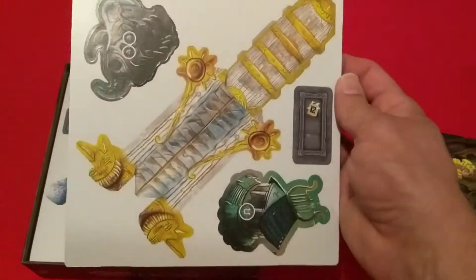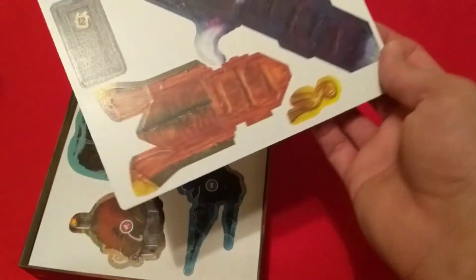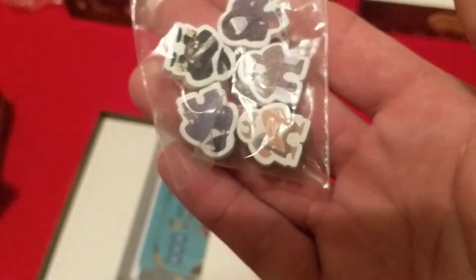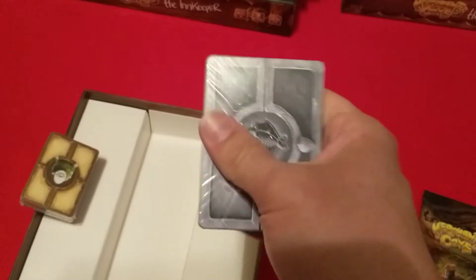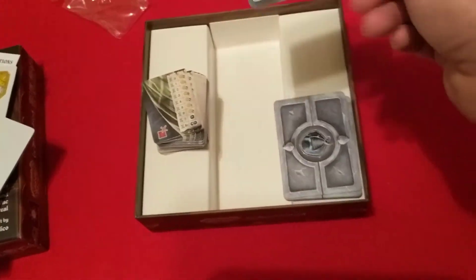Here are the boats and some of the expansion pieces — you have two of the boats that are five-seater boats and a smaller one that's a two-seater. We have some more meeples that are white with all different pictures printed on them, a couple decks of cards, the gray good tokens, and what I believe are the boat selection cards for where to place the boats. Let me set down the camera — I went ahead and pulled the plastic off all the cards so we can check out the rogue cards that are in the secret stash expansion.